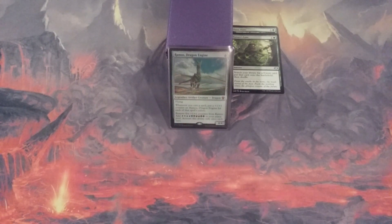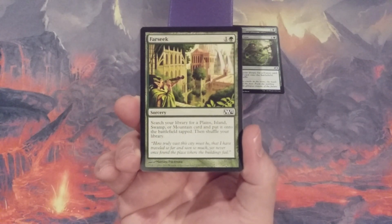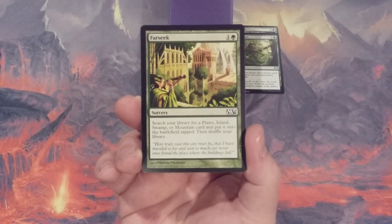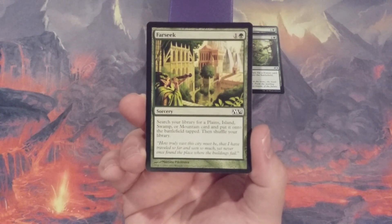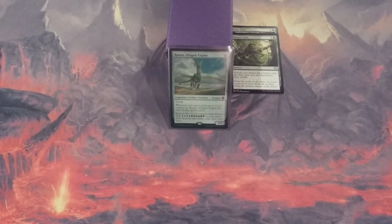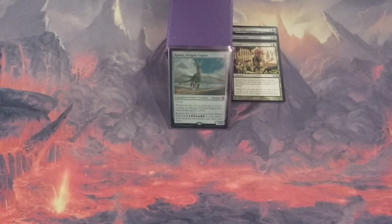With Three Visits and Nature's Lore going in, Farseek is not far behind. This lets us search our library for a Plains, Island, Swamp, or Mountain card and put it onto the battlefield tapped. Note that each of these three spells does not limit us to basic lands — we're looking for basic land type lands. They do not have to be basic, so original dual lands, shock lands, and Triomes are all fair game.